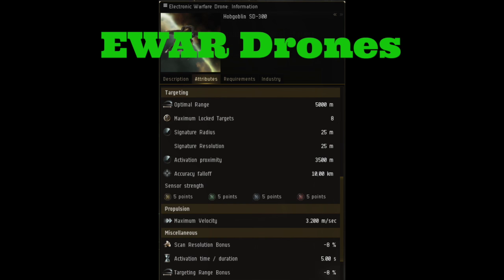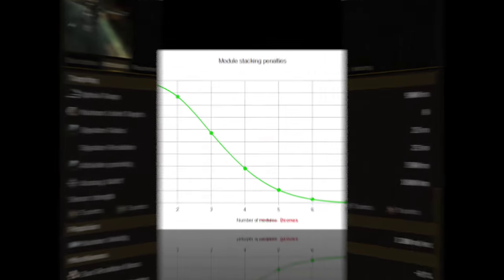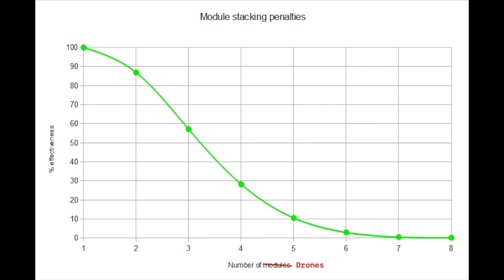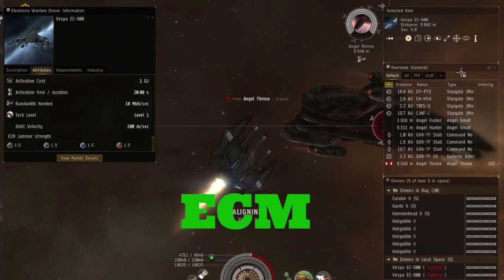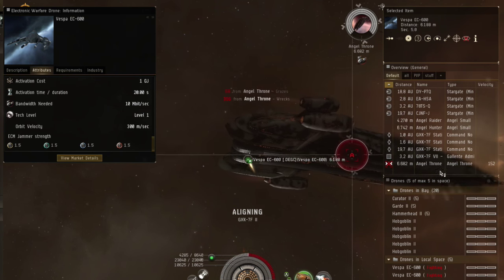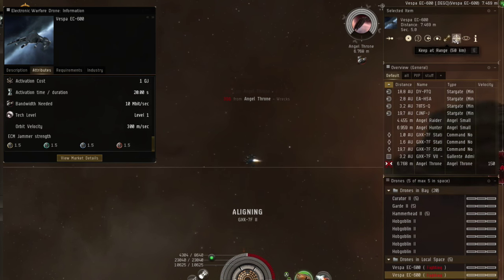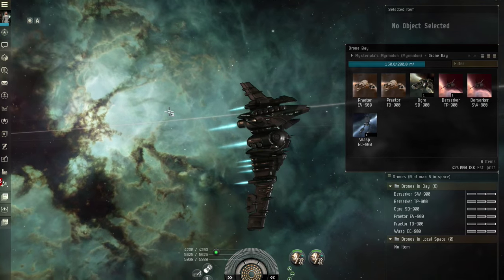E-war drones do the same E-war effects as modules but have very low strength. On top of that, stacking penalties apply, so their effectiveness is severely diminished. ECM drones are the exception, however. Because of how ECM works, stacking penalties do not apply. They are probably the most effective E-war drones, as they can help you escape in a lot of situations.